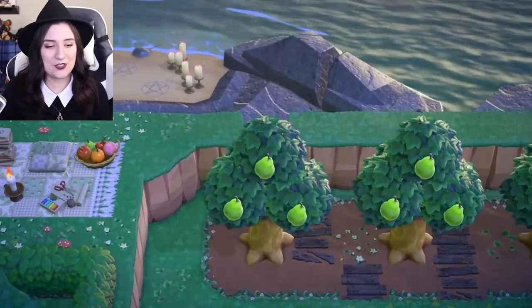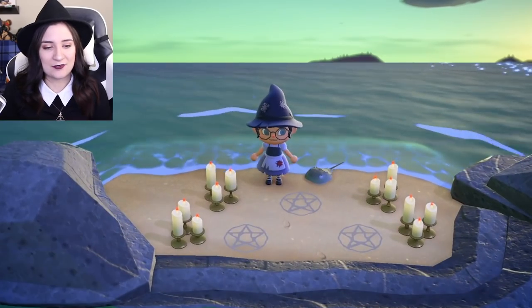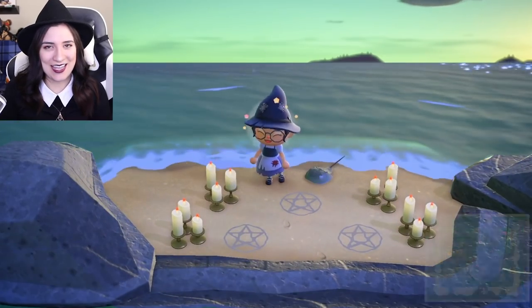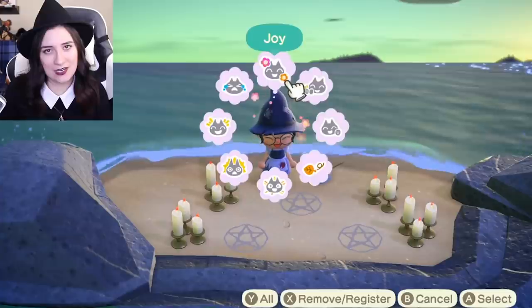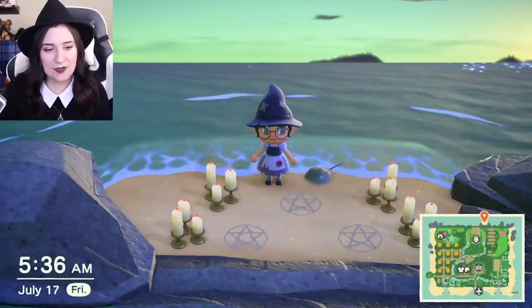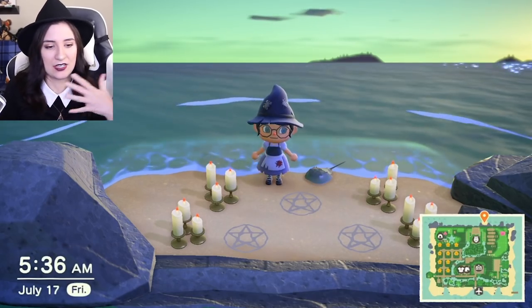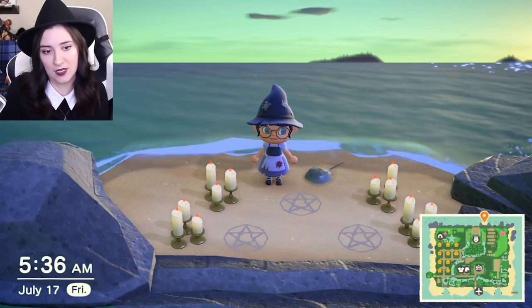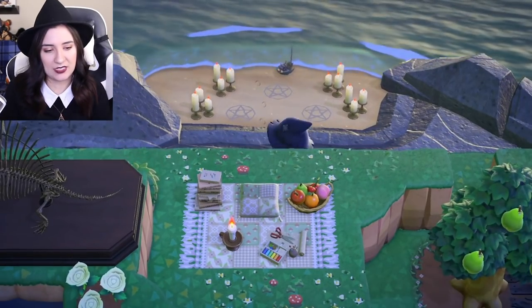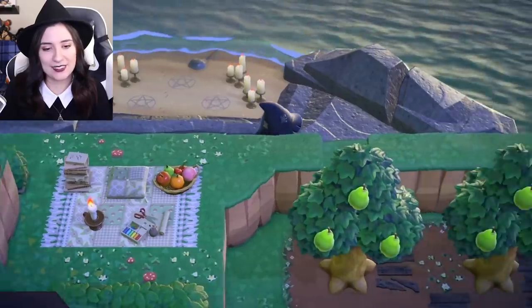What is this secret entrance behind the pear tree? Our ritual beach. Yes! Everyone I take here gets scared and thinks I'm gonna be sacrificing them. I don't know why. This is just where we try to summon Red so that he will actually come to visit the island for once. Up here, just a nice little picnic area with some fruits from the orchard. You can get some sewing or some reading done.